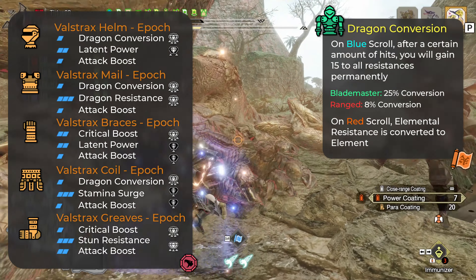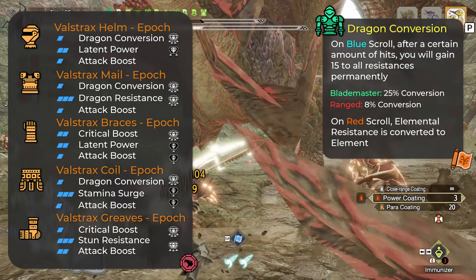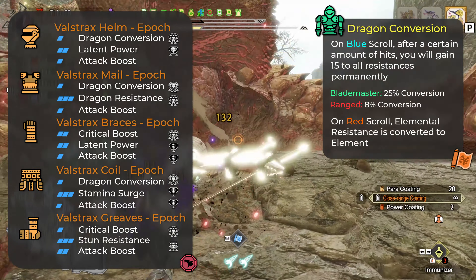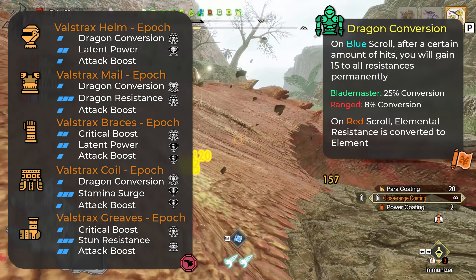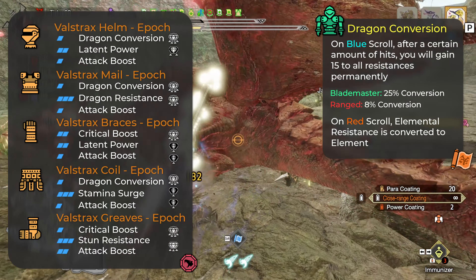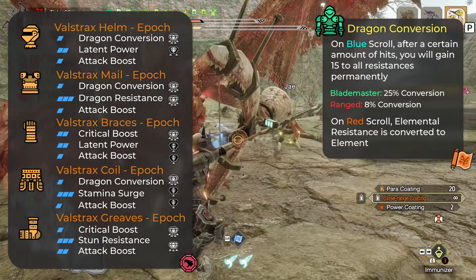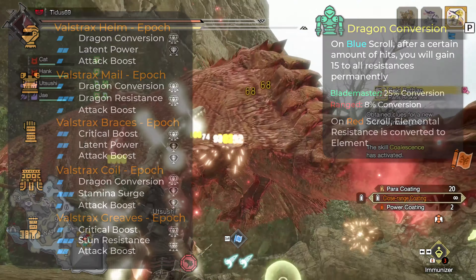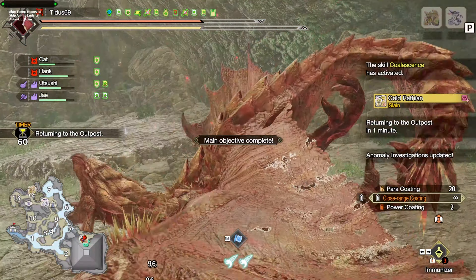The issue for bow is that the conversion rate between melee and ranged is not the same. Melee get 25% of their elemental resistance converted to element, but ranged is only 8%. With how heavily you need to invest in this skill to make it work, and with how good the other builds are for bow, it doesn't make sense to use this build given the conversion rate difference. Sadly for bow, those two new armors don't really bring anything new to the table.